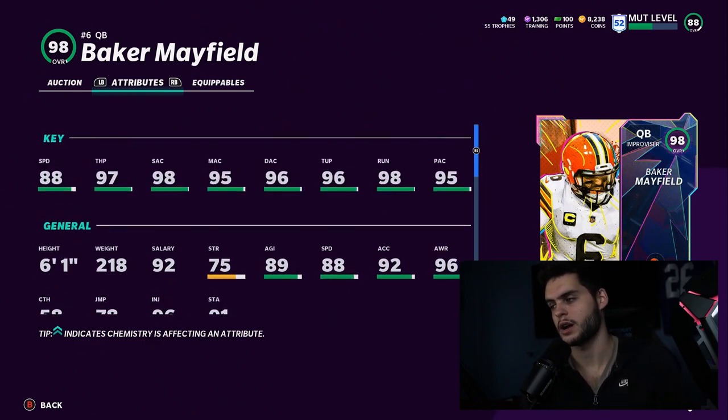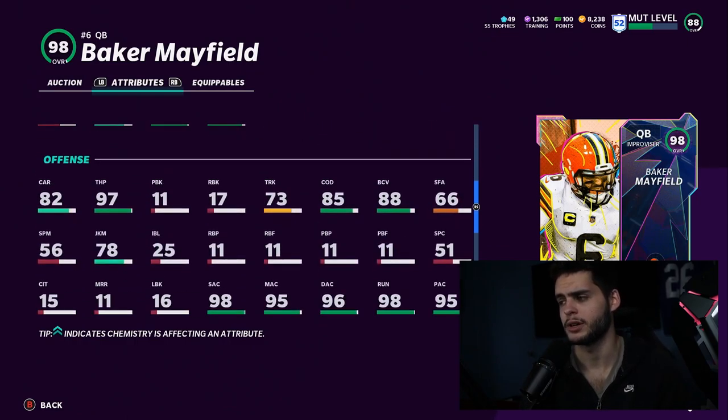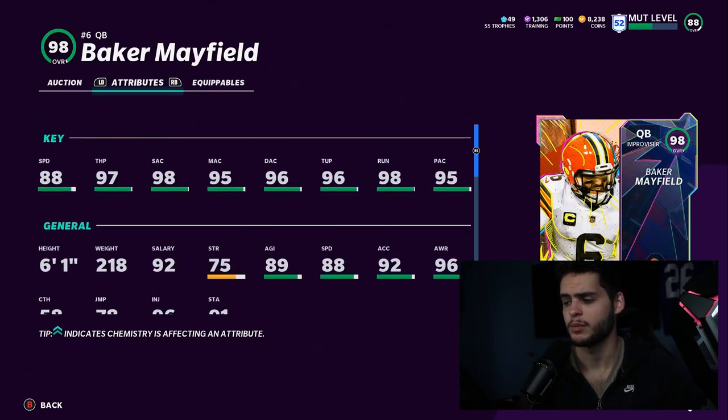I don't know why they give big cards no power up. They should be dropping power ups with meta cards — there's the Chase Claypool effect where they drop a meta card with a power up and then never give one. A card this big should always come with a power up because not having one turns off a lot of people. Hopefully they drop a power up in the near future. I'm surprised Baker hasn't gotten a power up all year.